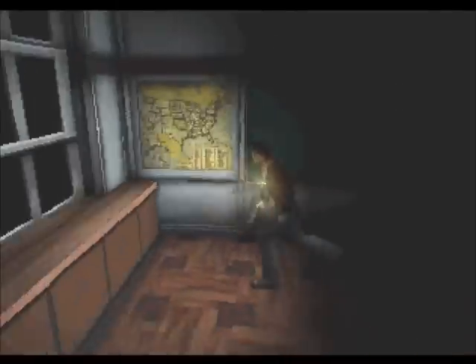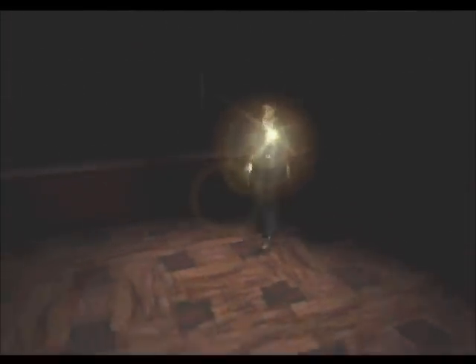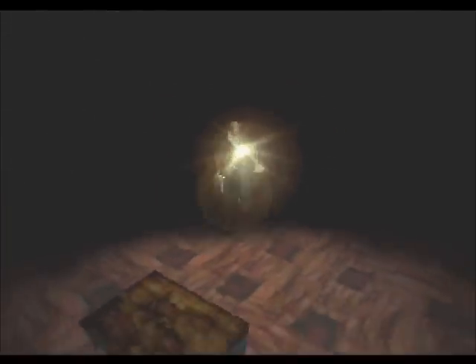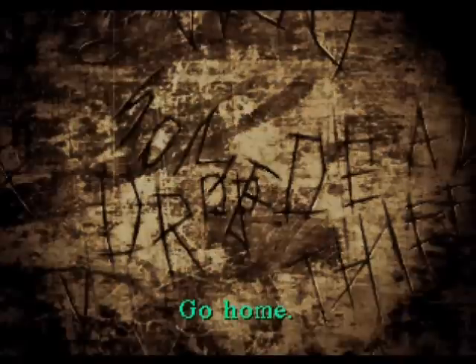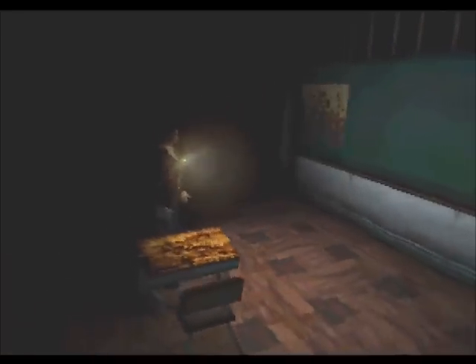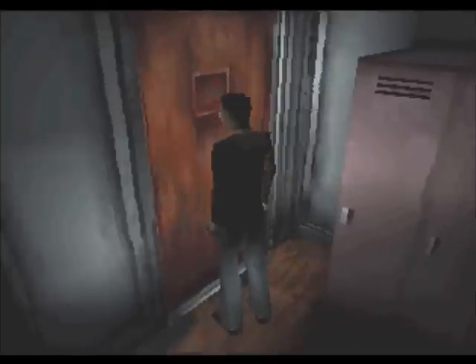We're somehow in the school now, and the school looks different — there's nothing in here. Hello? Anybody here? No? There's a desk. What does it say? 'Go home. Thief. Drop dead.' Wow. That is not nice. This is supposed to be an elementary school — that's kinda terrible.